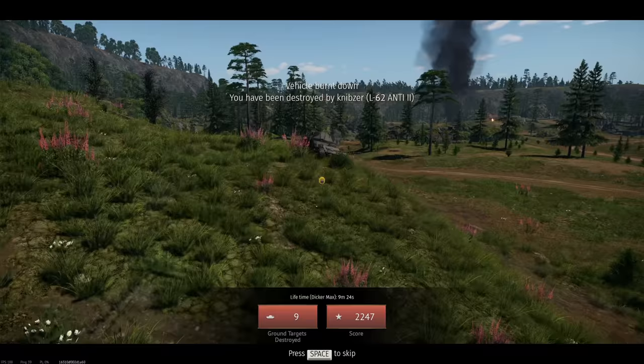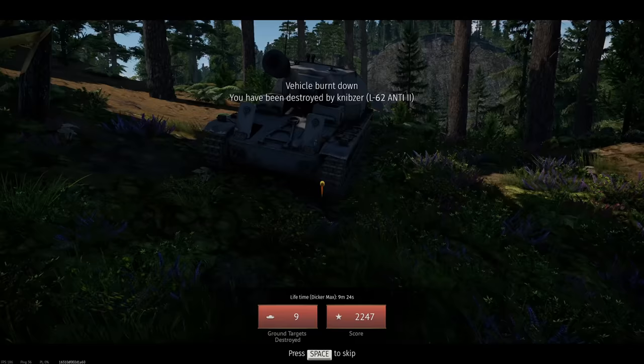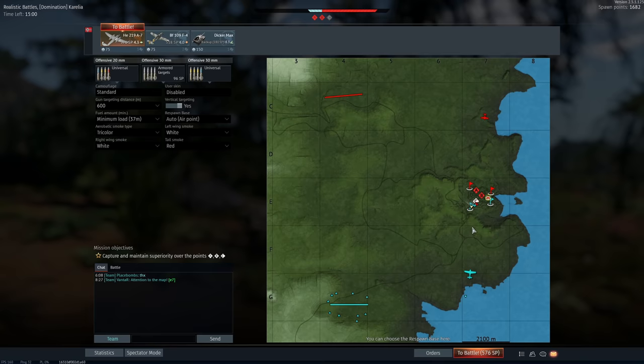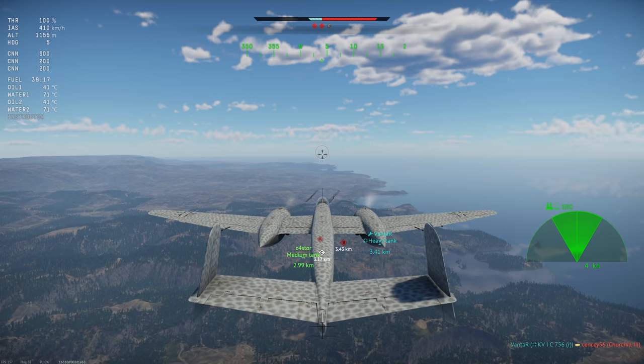That was a lot of fun. And considering that, I don't think it really helped my team. Look how many there are - three there. There's an enemy playing up. I'm going to take the risky thing - let's take out the HE-219. Oh my goodness, we spawned immediately over the battlefield.